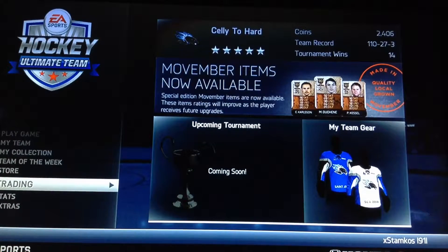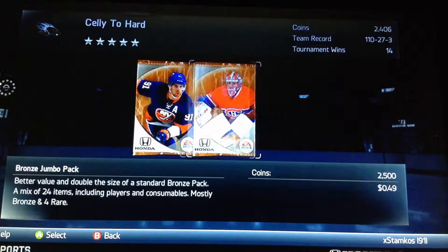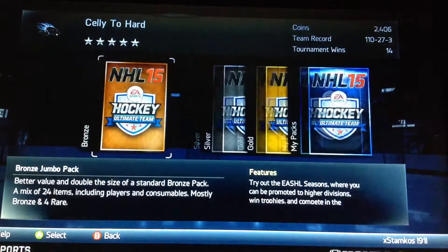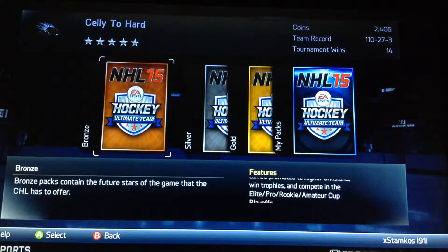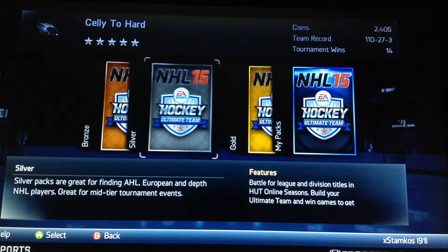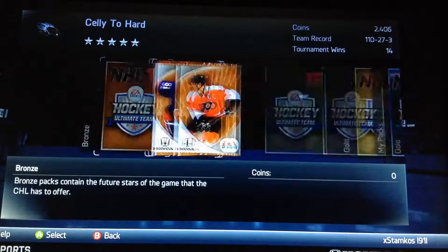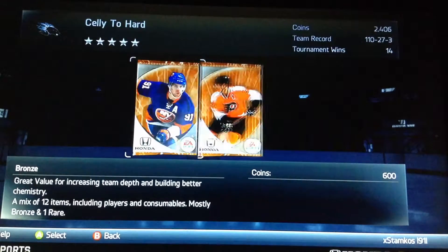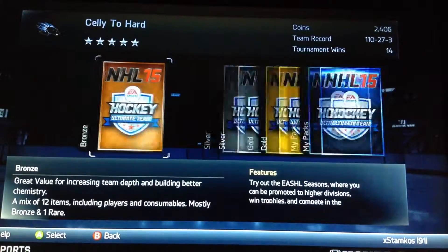I only have 2k, as you guys can see in the top right corner. So sadly it's hard to pull good stuff with only 600-puck bronze packs. That's all I'm going to be opening for the first episode. I'll open some bronze jumbos for the next one, but just to get the series started, let's get right into it.